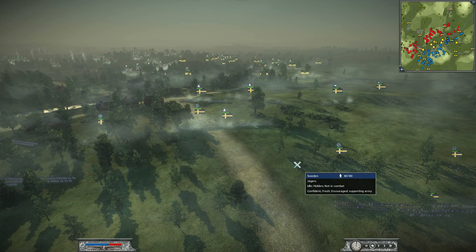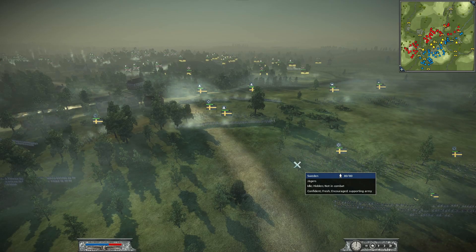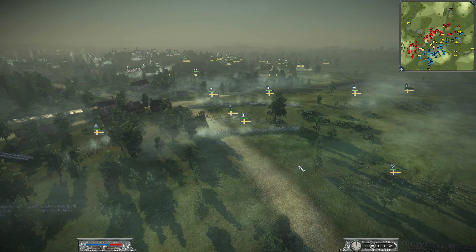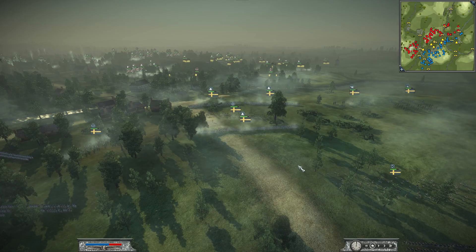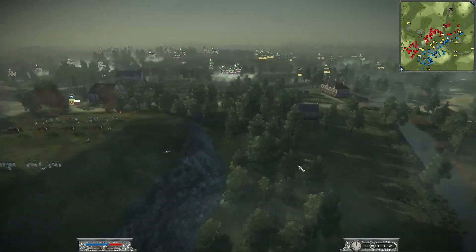First off we have Sweden being commanded by Ellington. Ellington is one of the Backseat Generals - make sure to check out his channel, link is in the description below. He has brought six units of the line infantry, three Lifeguard of Foot, one regular militia. His general is a regular general staff. He also has two units of dragoons, one 12-pound foot militia artillery, one 6-pound horse artillery, and four units of the Jaegers.